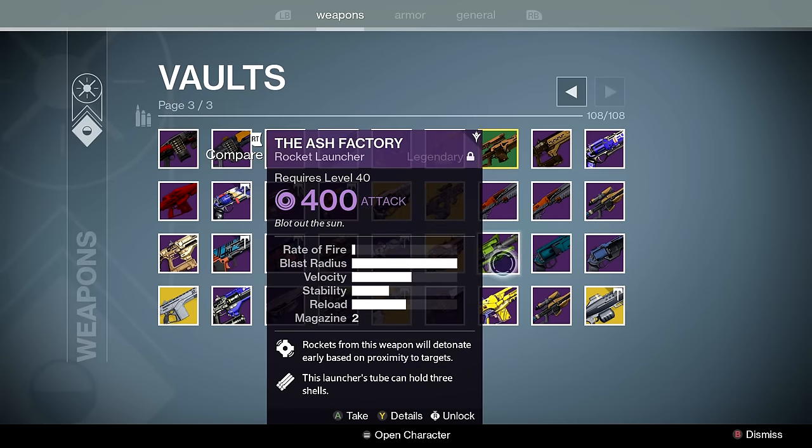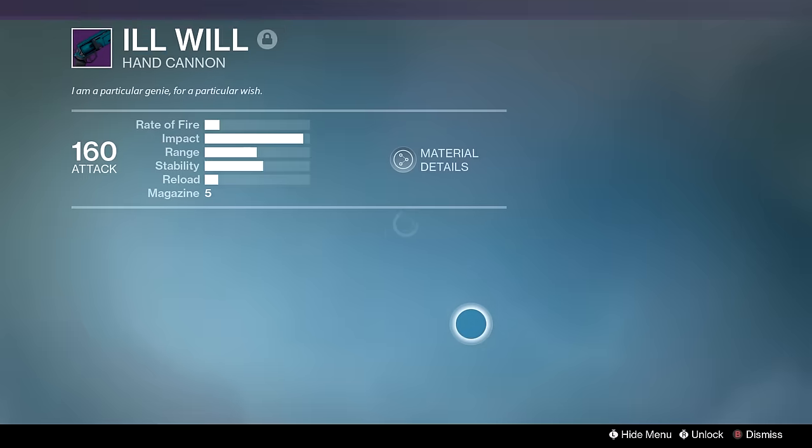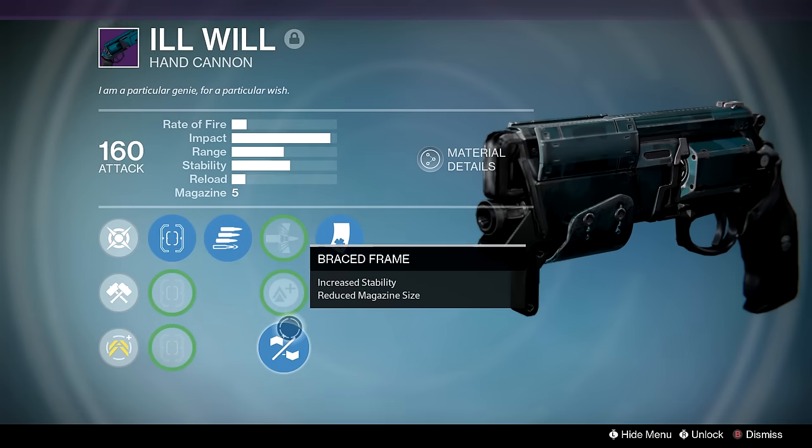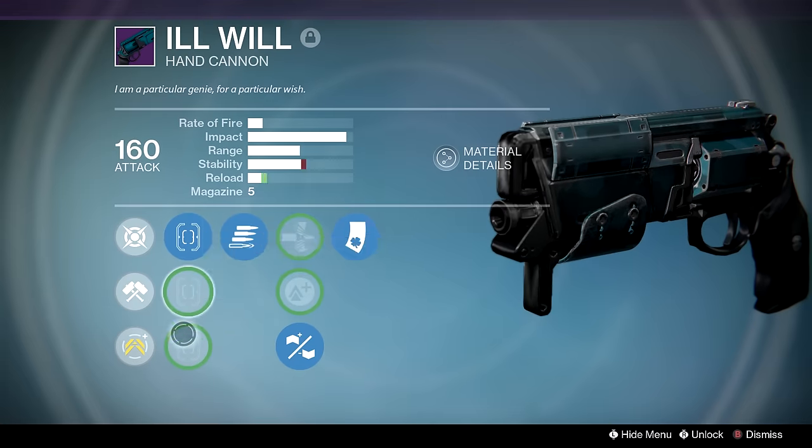Ash Factory — Field Scout, Tripod, and Grenades and Horseshoes. It's the best rocket launcher you can get in year three hands down. You don't have to worry about rocket boots, you still get three rockets per heavy ammo crate — it's amazing. Then there's Will — Braced Frame, Luck in the Chamber, Final Round, and I never rolled it for Sure Shot IS. It's one of those one-shot hand cannons.